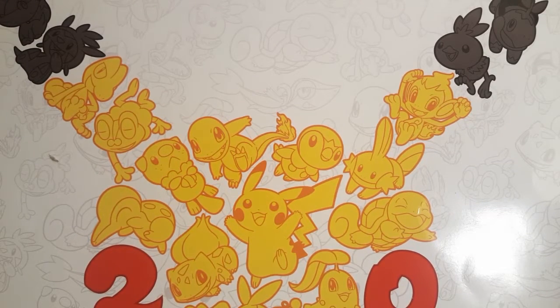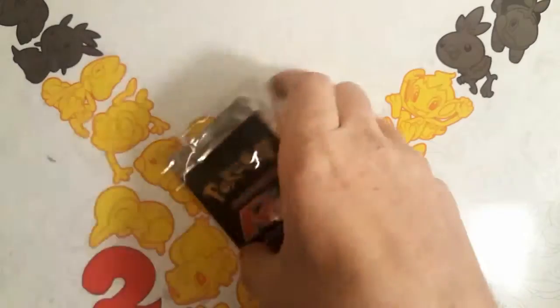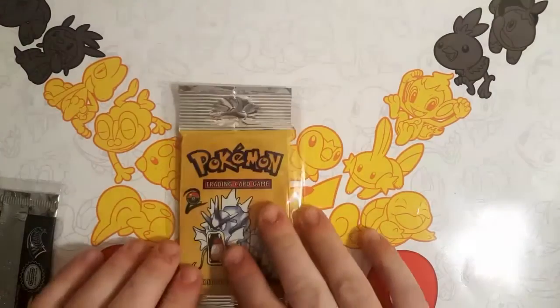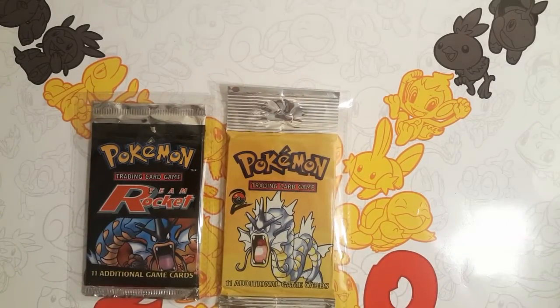Ladies and gentlemen, welcome back to PokeMats. Today we have another pack battle against Cards at the Quad. We are doing a vintage pack battle where we'll be opening up two packs. The first pack we have today is a Team Rocket booster pack with the Gyarados artwork on the front. We've got 11 additional trading cards, the Wizards of the Coast logo, official Nintendo and Expert level. We also have a Base Set 2 with the Gyarados artwork. So we've got two Gyarados artwork packs to open up. Very awesome vintage packs.